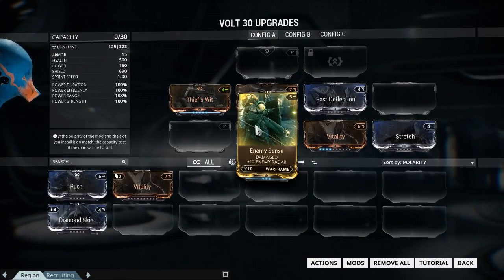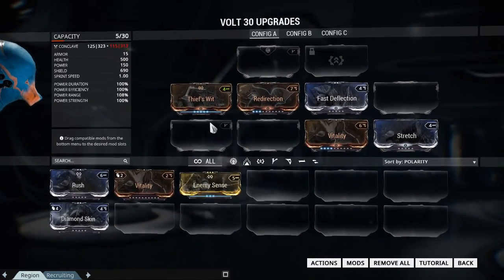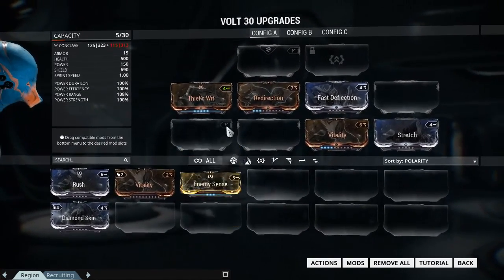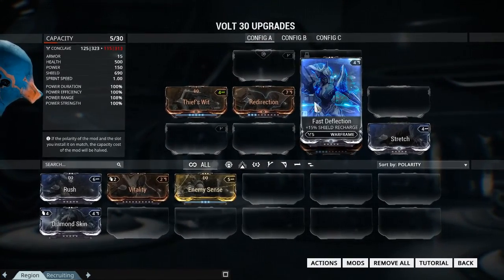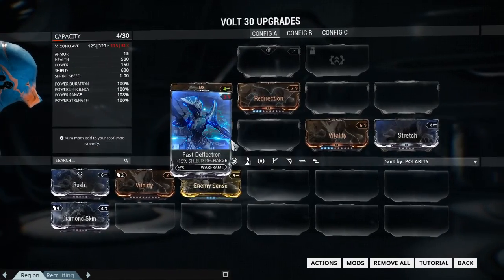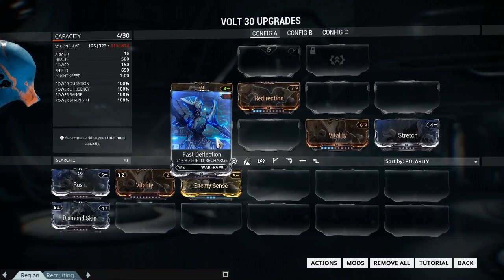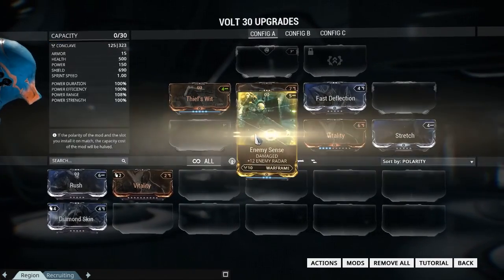If you put a wrong-color — wrong Polarization — mod in a slot, it increases the cost, highlighted in red, by one quarter. There's no real reason to ever do that unless you're really desperate for slots.